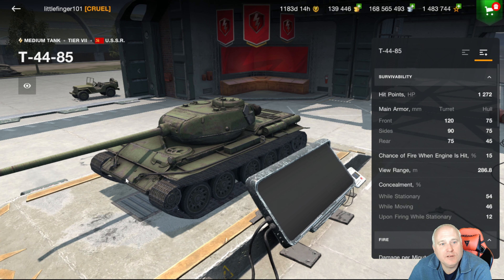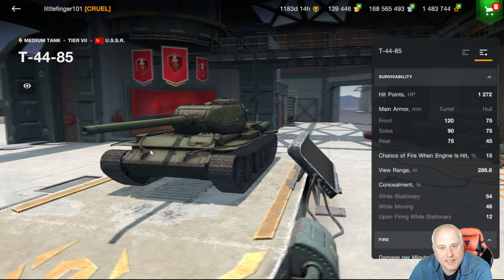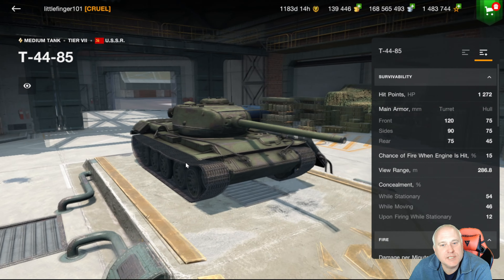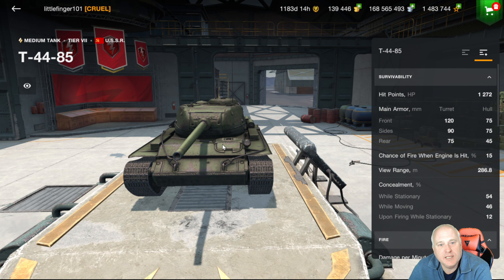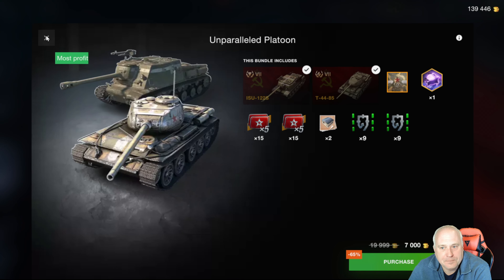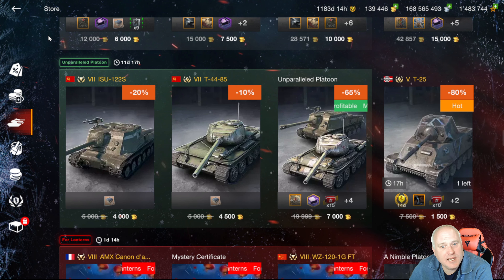The T44-85 is your typical medium tank driving experience — all around a decent tank. You can get some nice angles and ricochets off this tank, but to me this is classic medium gameplay all the way. 2,379 damage per minute, pen numbers are okay, 200 average damage for a tier seven tank. 7,000 gold means each one of these is 3,500 — not really bad price-wise, but again tier seven: how often are you going to be pulling them out with all the tier eight tanks out there?